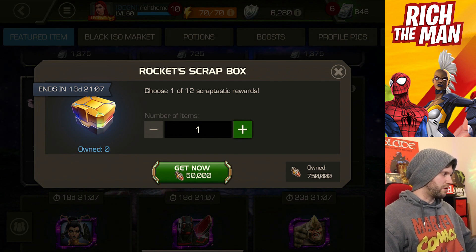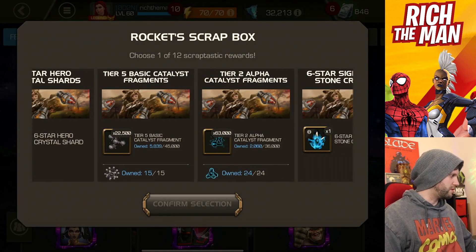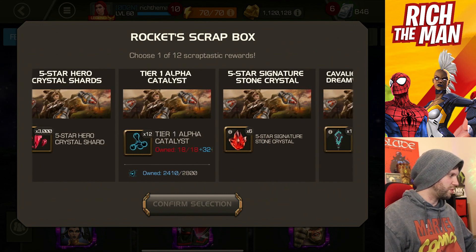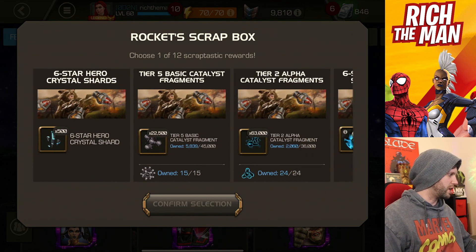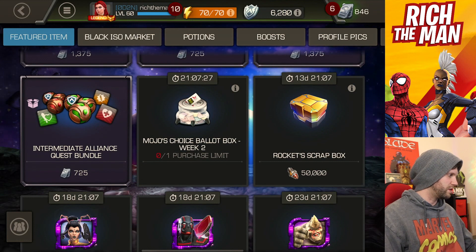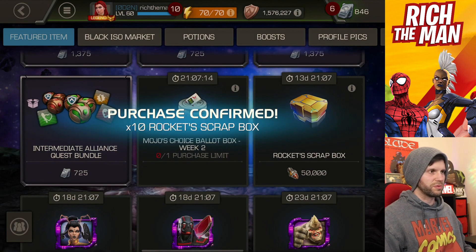So here on the scrap box — you click it and then you get to select what you want from it. You just choose whatever you like. I'll probably go with six-star shards and do that multiple times because I need six-star shards for the next six-star featured crystal. I'll go for 10 and then do the rest on cavalier crystals.